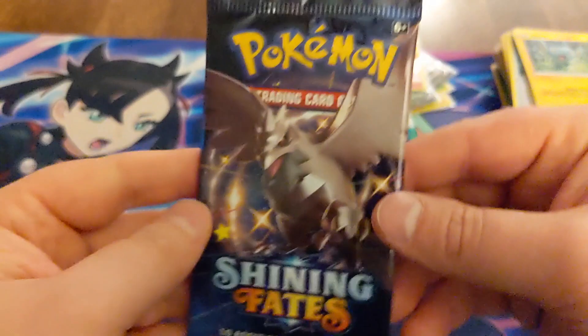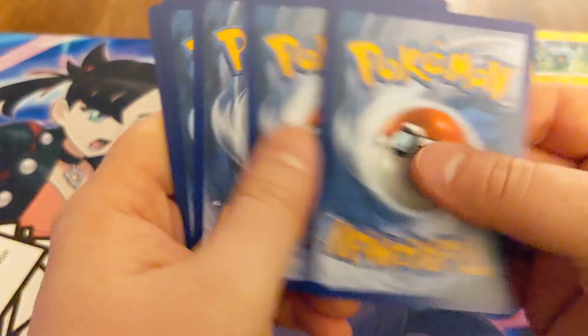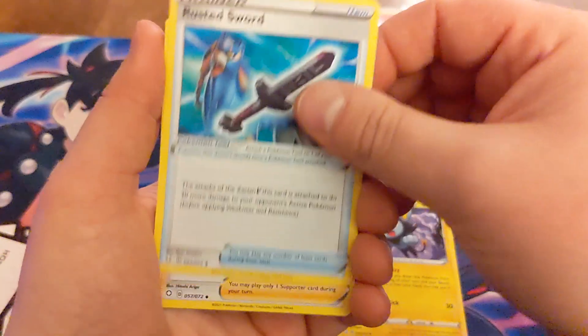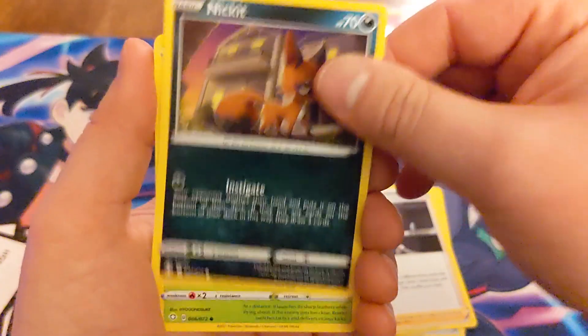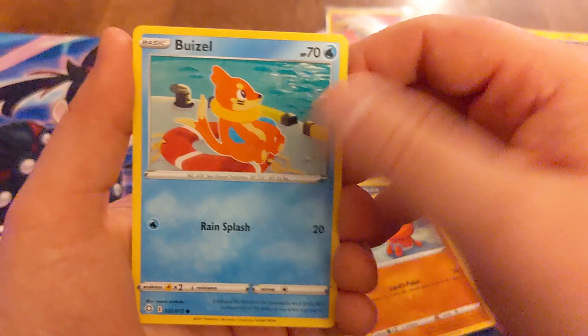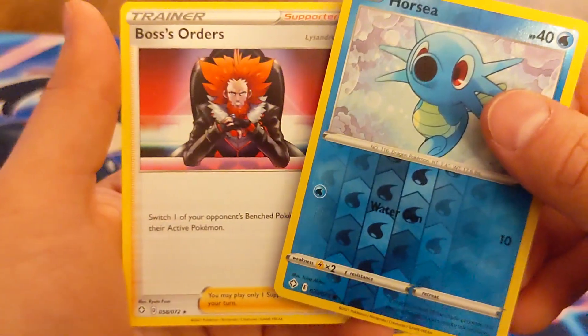And the last pack — this is it, for all the marbles. Psychic Energy, we've got a Luxio, Rusted Sword, a Ball Guy, Mr. Rime, Nickit, a Rowlet, Trapinch, a Buizel, Koffing, a Rapidash, and a Boss's Orders. Very nice, very nice.